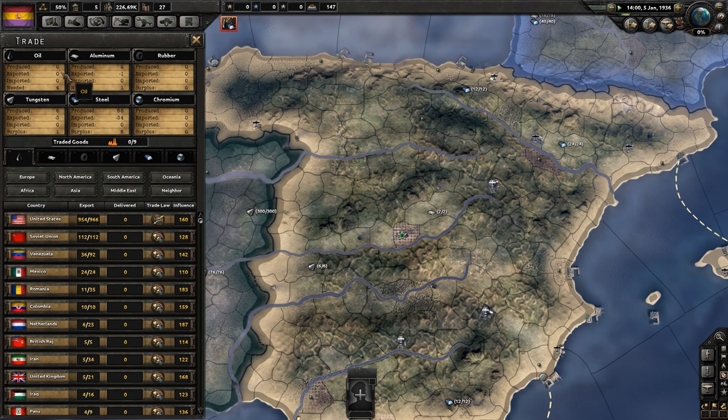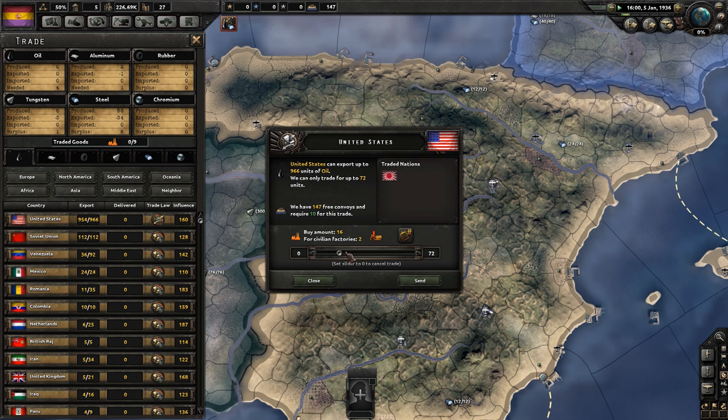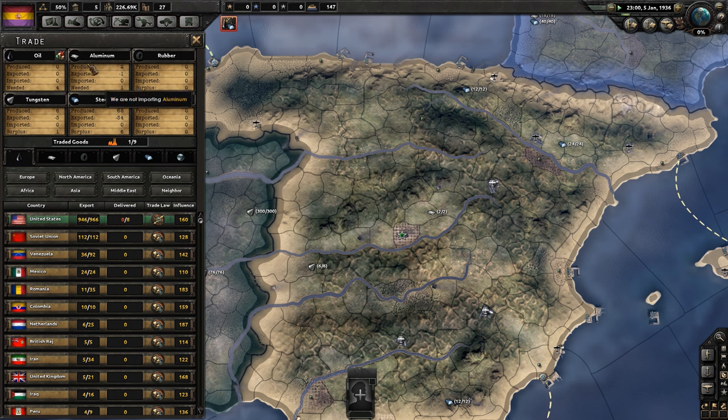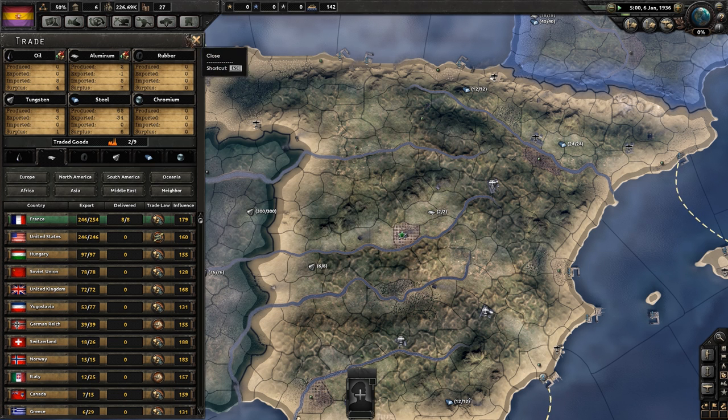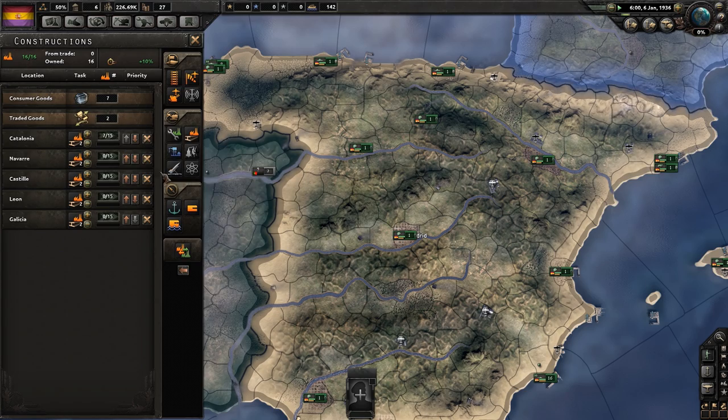We'll go for industrial effort, which will give us a little bit more industry research. Meanwhile, we need four oil. We can trade for that from America — the minimum we get is eight, and we use basically a civilian factory's worth of goods to trade for eight oil. And for aluminium, maybe we'll get that off France since it's nearby. Okay, so that's all ticking along.